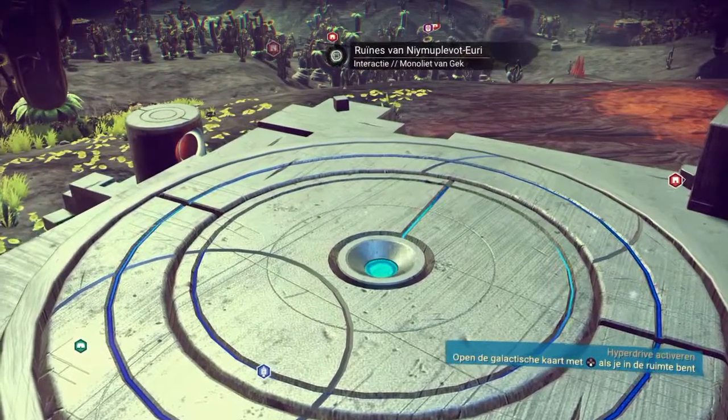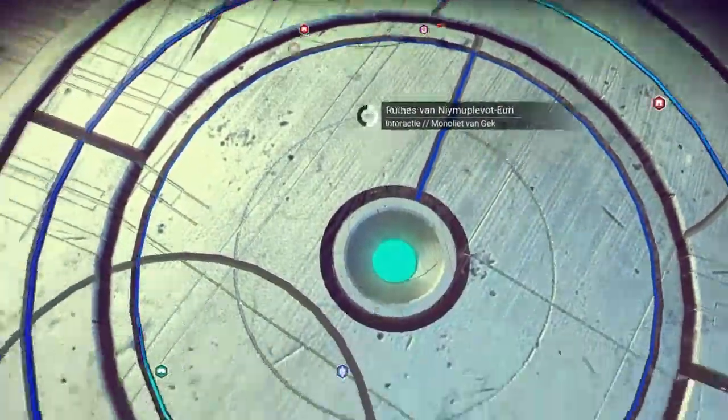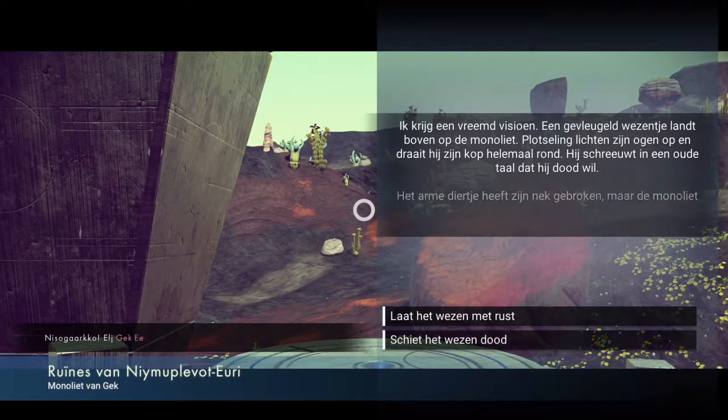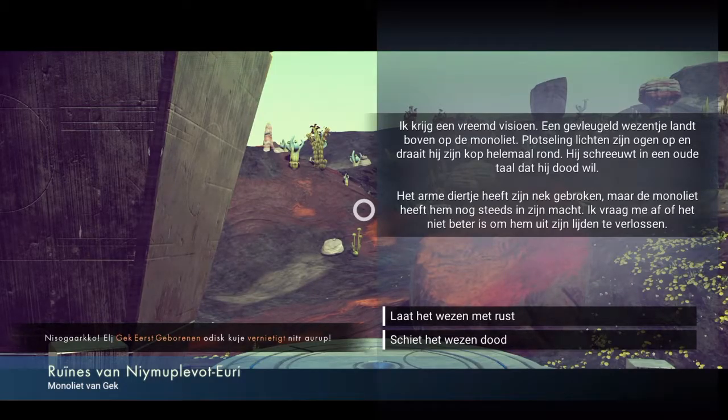'Ruins of Nimu Plavot Erai.' I get a strange vision: a winged creature lands on top of the monolith. Suddenly I see lights in his eyes — he turns his head all the way around and screams in an old ancient language that he wants to die. The poor creature has a broken neck, but the monolith still holds him in its power. I ask myself if it's not better to relieve him from his misery. I can leave it alone, or I can shoot the creature.